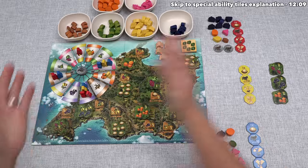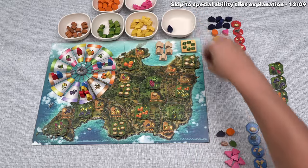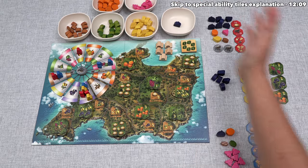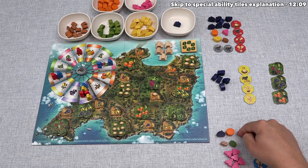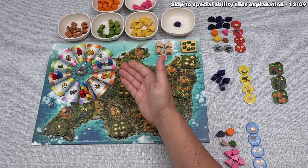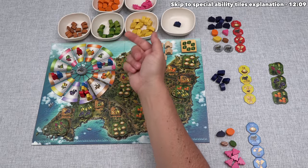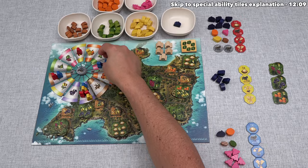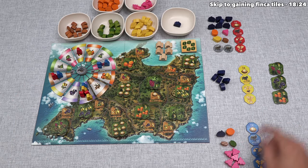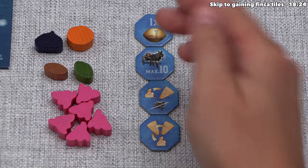We have no fruits so we should gain some. We could gain five figs by moving three spaces, but that would leave just one fig in the supply. If anyone needs more than one, we'd all lose those figs — and blue is incentivized to make that happen to deny red. However, looking at the windmill, neither of blue's farmers could land on the fig spot on their normal move, so it's not possible for blue to take figs unless they used one of their special ability tiles.